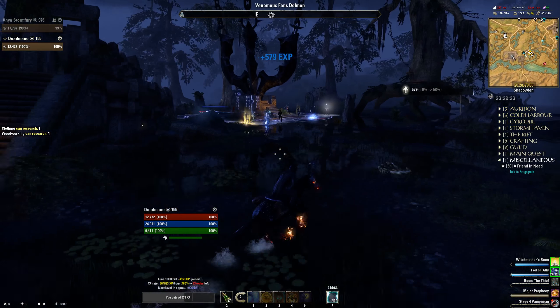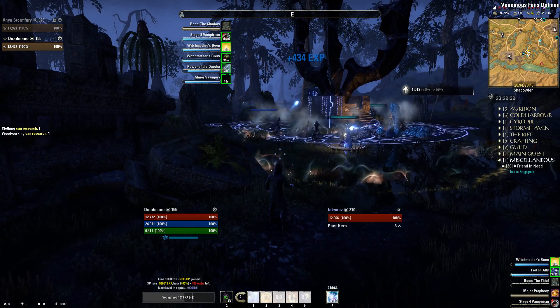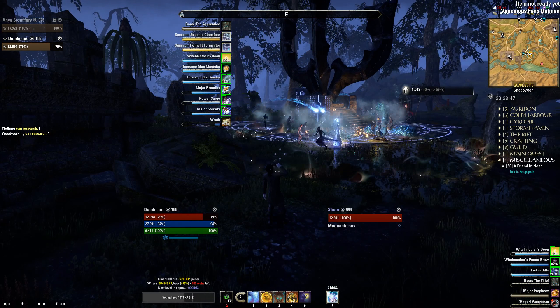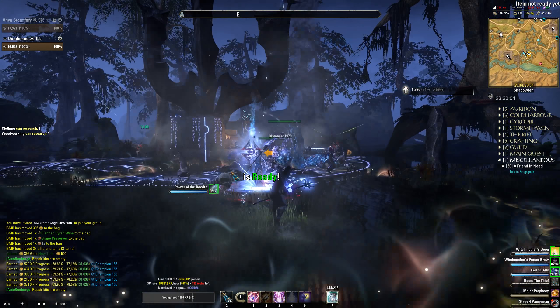I found the quickest way is basically just jumping between dolmens and bosses. So what we're going to do now — I'm just going to pop a quick Witch Mother's Potent Brew and then we're just going to jump into the fight here.